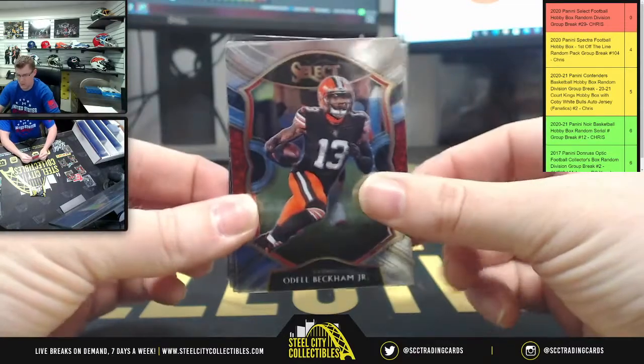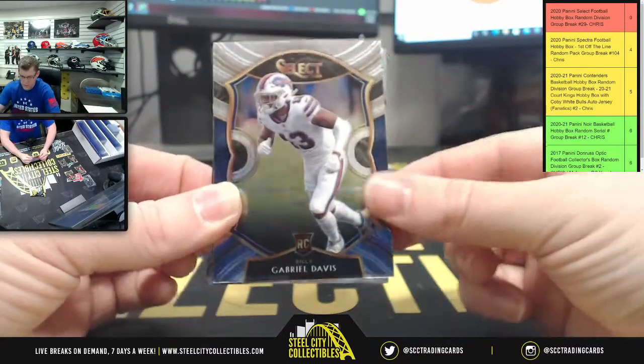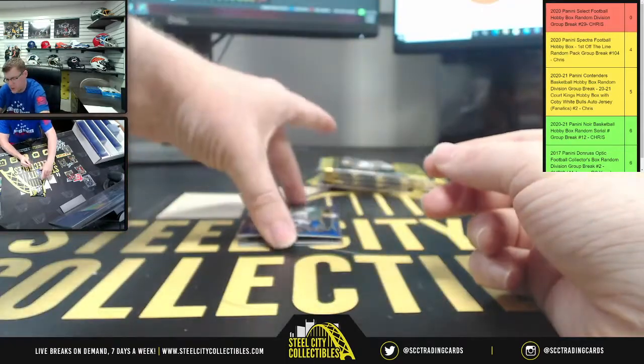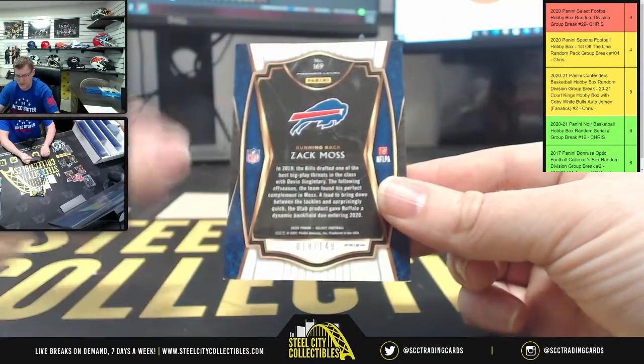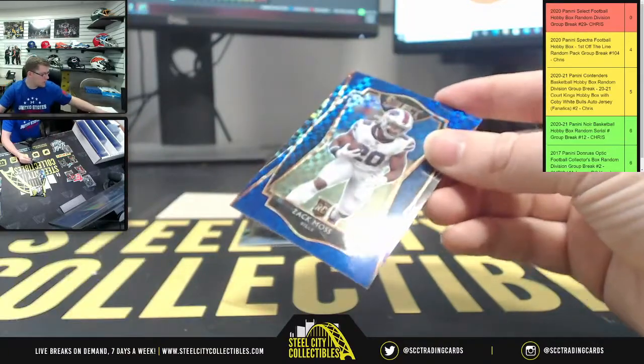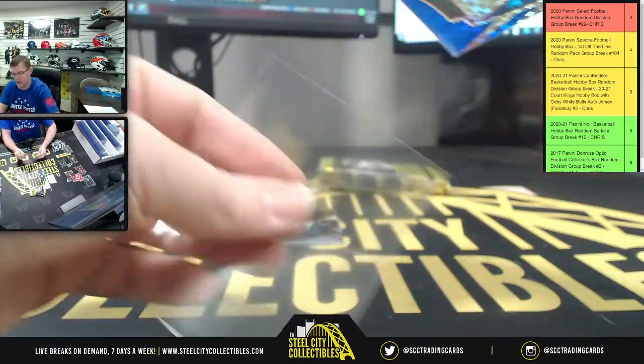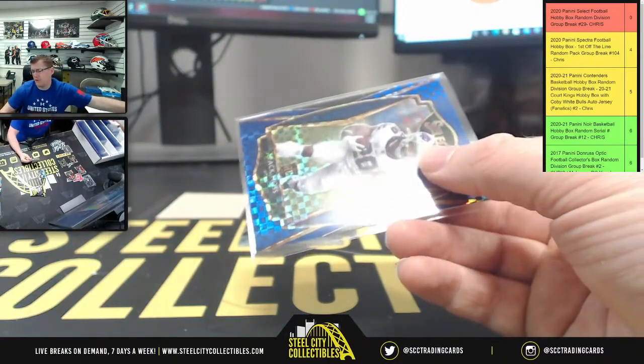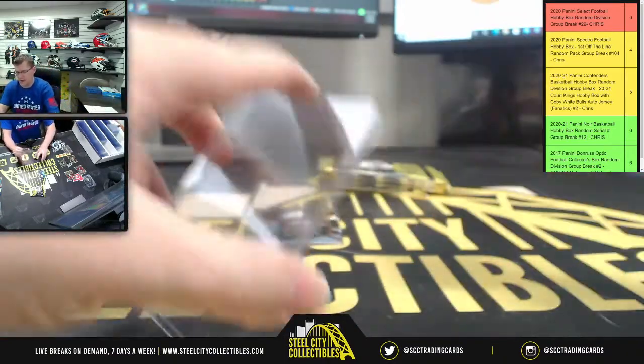We got Odell and Gabriel Davis. Checkered Prism — another one for Zach Moss, 18 of 149. And the 1 of 10 Zach Moss, now the 149 on him as well. So if you're collecting the rainbow for Zach Moss, you got a good start here.